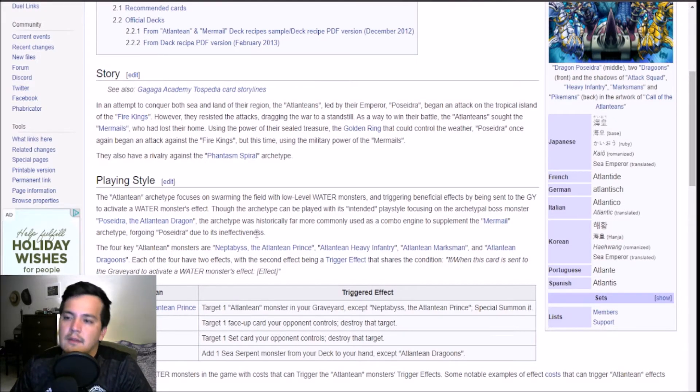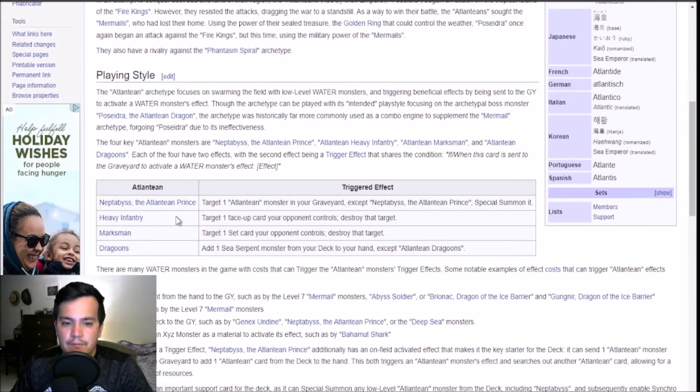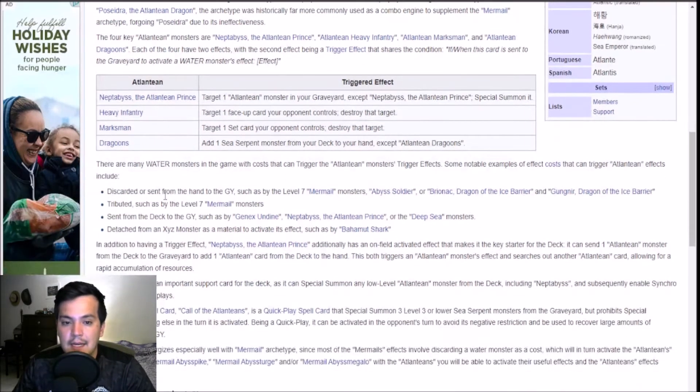We have Atlantean Prince, Infantry, Marksmen, and Dragoons — all great water engine support cards. They're all going in the deck. Then we have all of the Mermails mentioned to trigger these effects: Abyss Soldier — old school staple — the Ice Barriers, Gangneer, Bryonic. Discard, get some good effects, trigger. Atlantean Prince, Deep Sea monsters. Detach from an XYZ's material to activate its effect. Overlay two Dragoons, Bahamut, detach from Bahamut, trigger Bahamut, trigger Dragoons — it's pretty good.